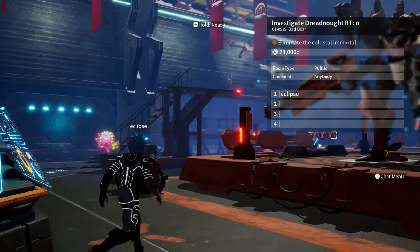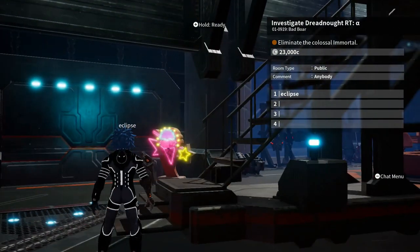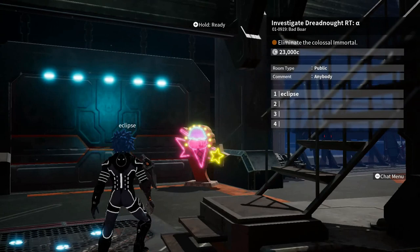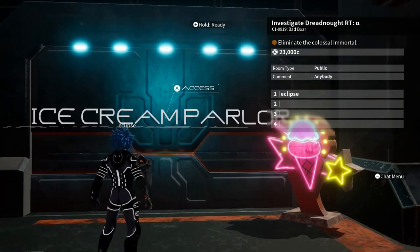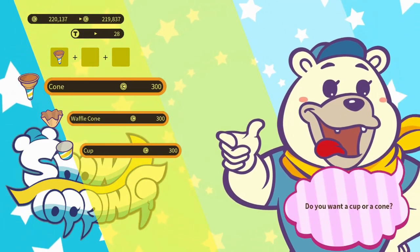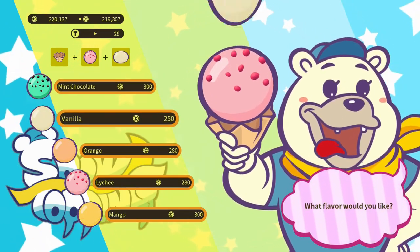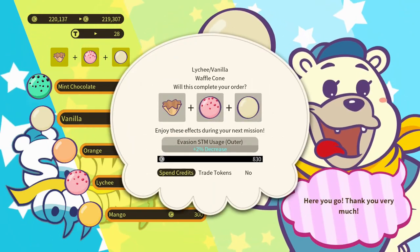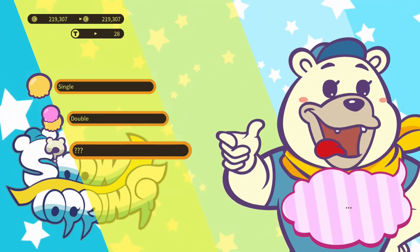What's up guys, it's Eclipse from Team Ruthless. I wanted to do a quick tutorial on how to use the secret shop. I unlocked it the other day and I thought it was just stuff you could buy, but it's actually more of a factory than a shop. After you buy ice cream 20 times for your little boost, you unlock this little secret shop right here.